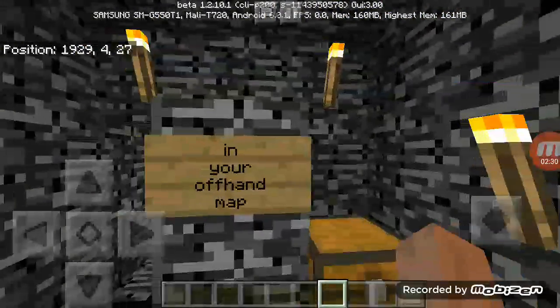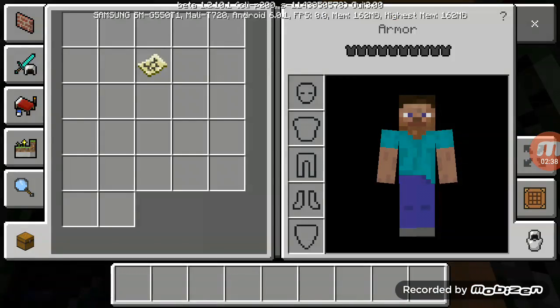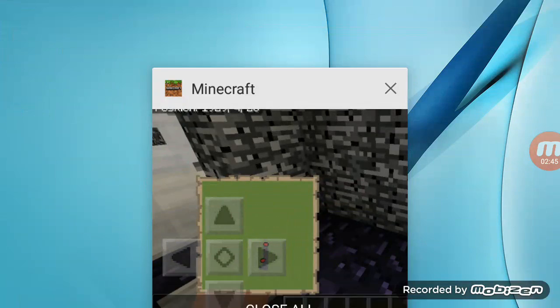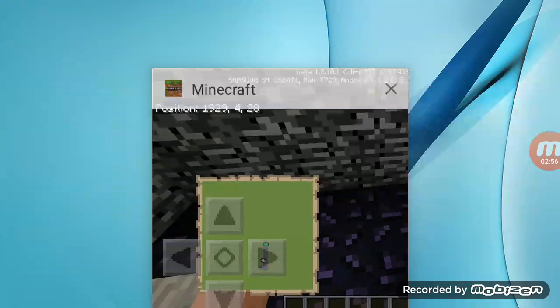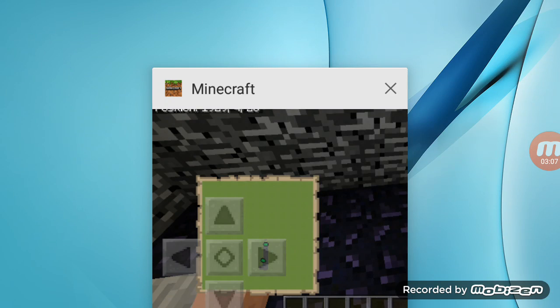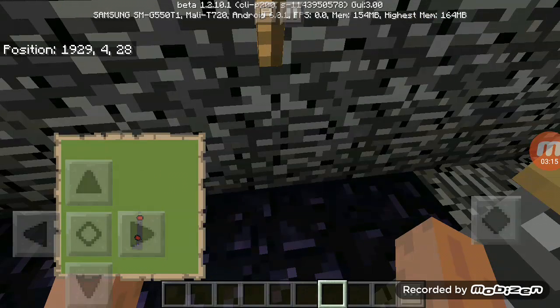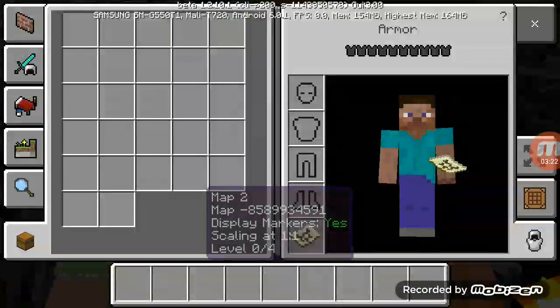Alright, and number three is the offhand map glitch. If I put this map in my offhand like this, it will actually copy the other things if I log out and come back in. So now I'm white and that one is green. And if I go out again, both of them are green. It will change like this. And also, as a rare occasion, your map will glitch out.